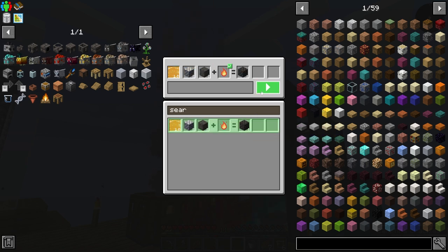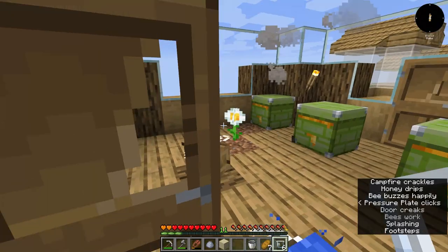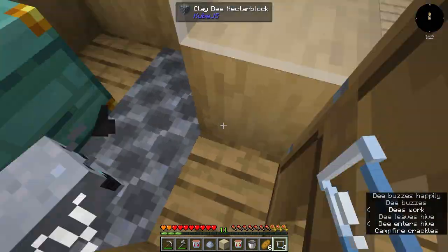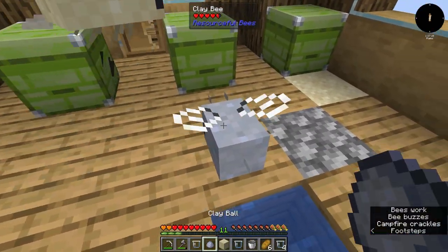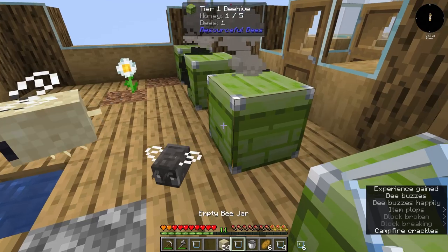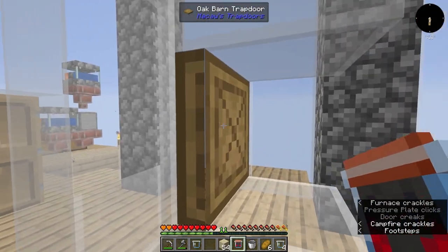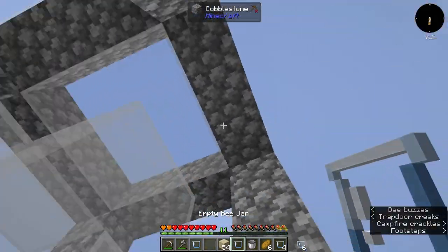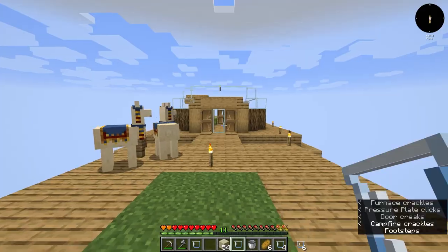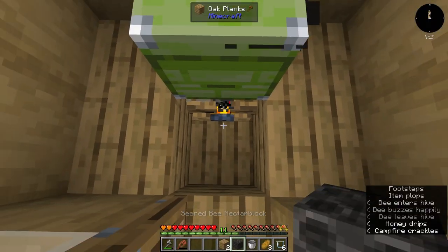To actually make the seared bee we're going to need our sand bee, one of our clay bees — and then we can get ourselves a seared bee! Hey little guy, we're gonna put our little seared bee in the incubator to grow up, and by then we'll have a house built for him.